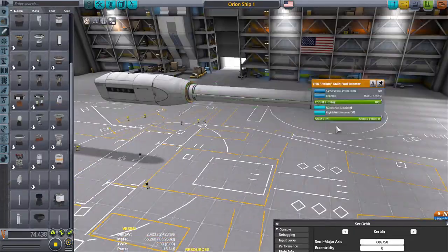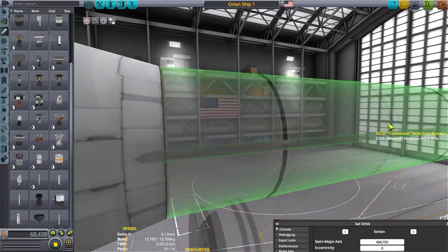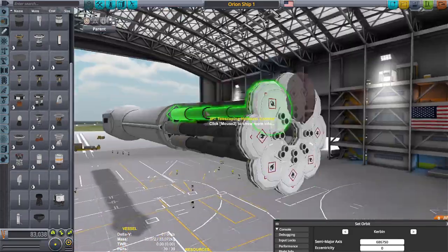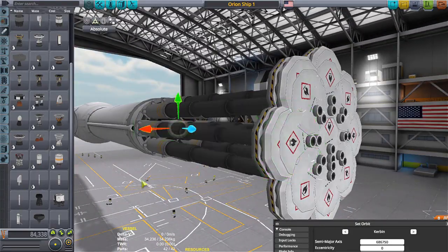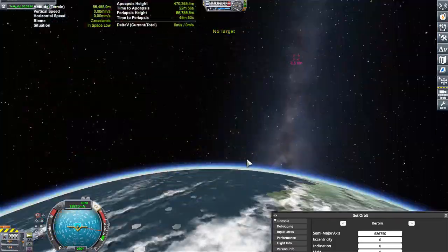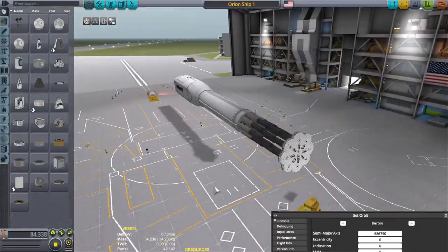As of right now, there is no way to refill the fireworks. So if you're going to actually make this thing reusable, you'd probably have to build a completely new Orion drive and attach it somehow to the spacecraft, or sadly throw away the spacecraft altogether.